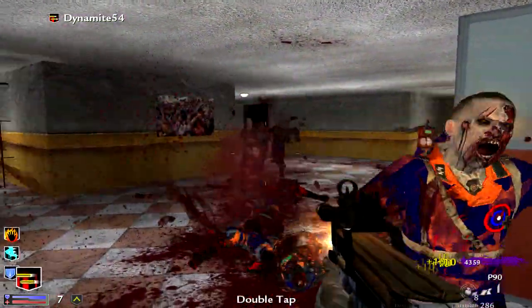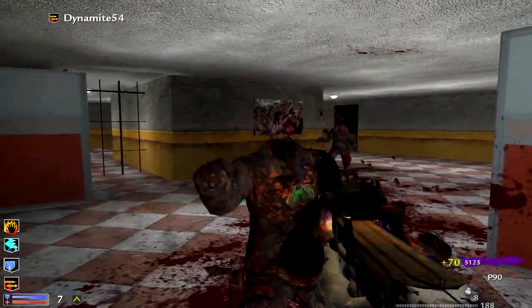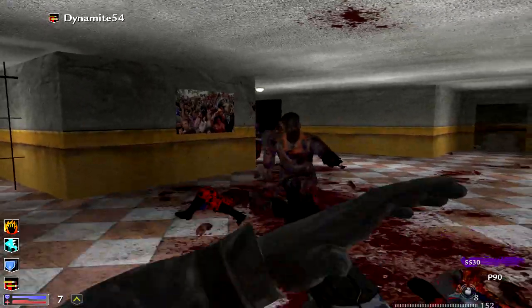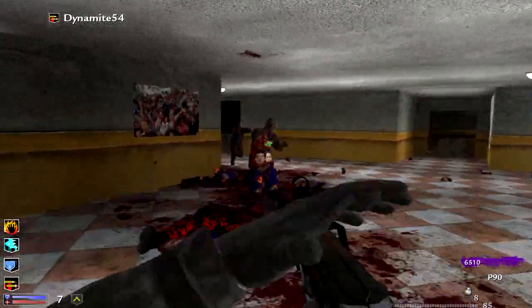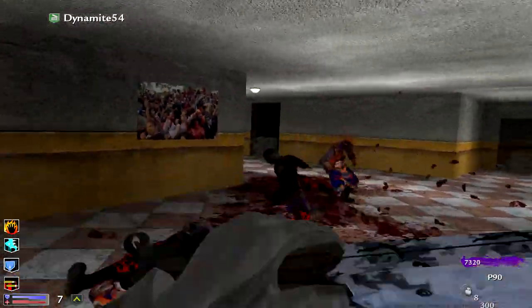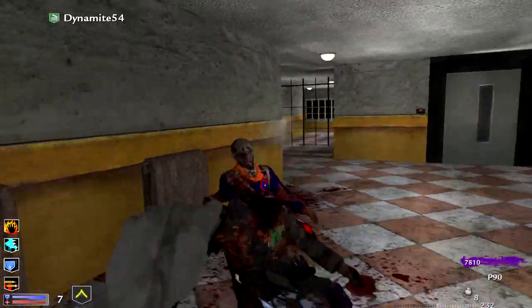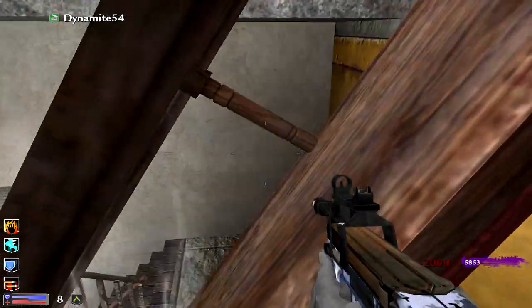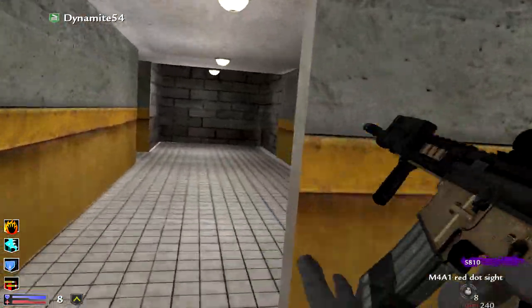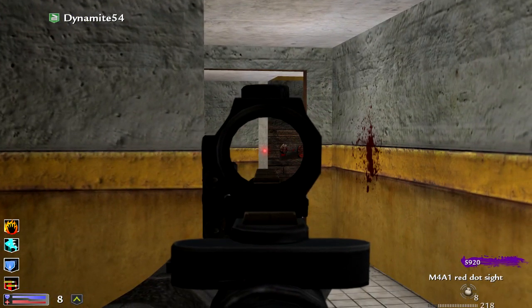There's really nothing else on this floor besides the last door that opens after you collect all the amulets. Max ammo — that's what's up! Now I'm good to go downstairs. This is my little home away from home — my favorite campground spot on this map by far, besides the train spot upstairs.